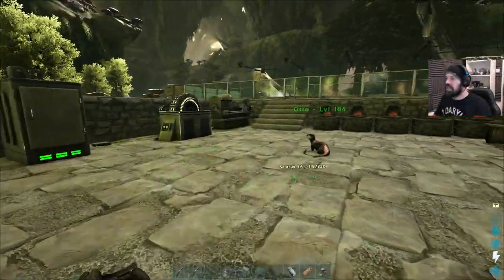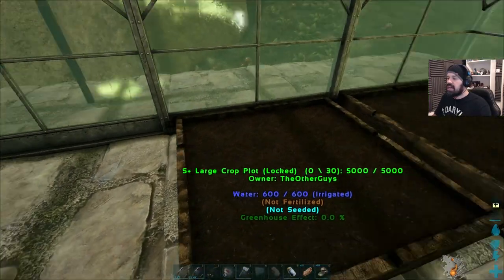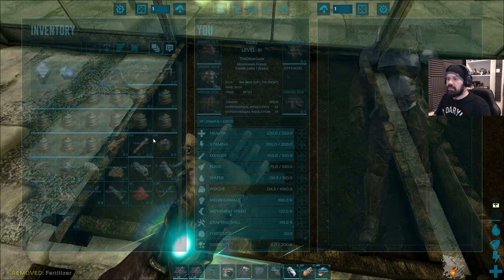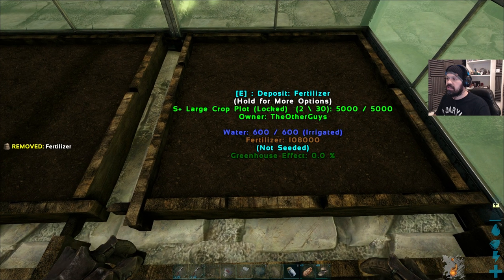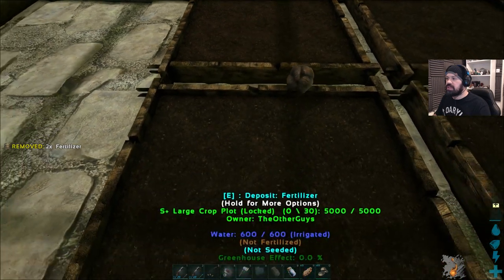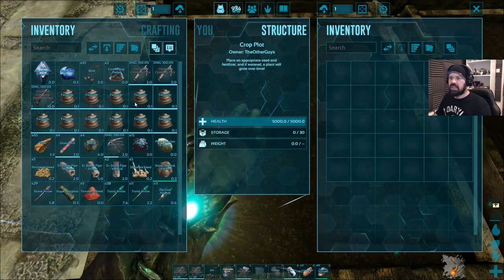Okay we have a little bit of fertilizer and some seeds, so let's try this out — I've never really done farming before. Let's fertilize — how much should we use? A little bit — deposit fertilizer. Very good. We can put up to 30 fertilizer in there. Oh there's poop too!